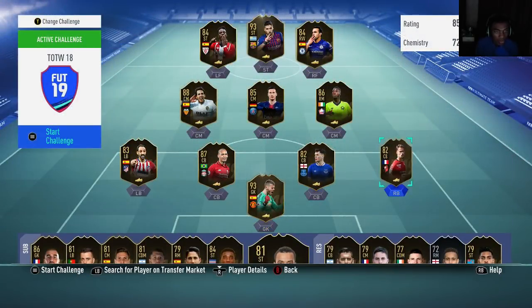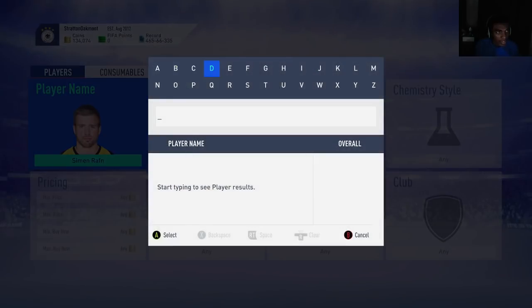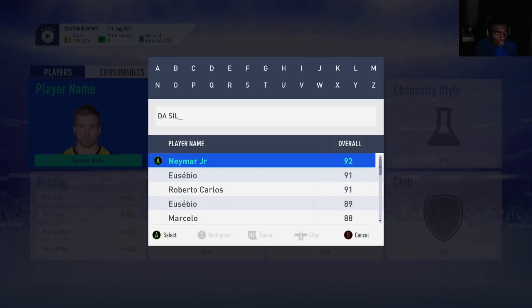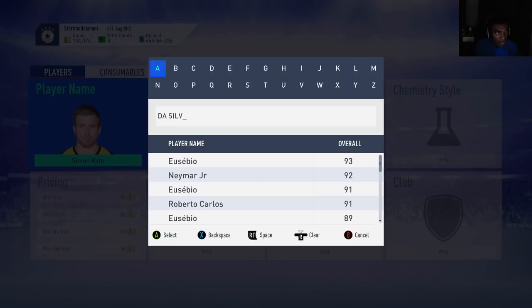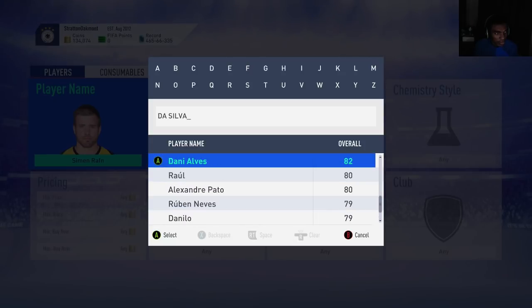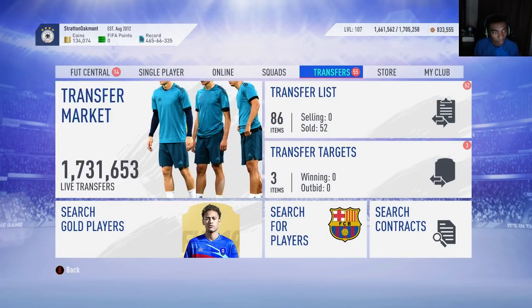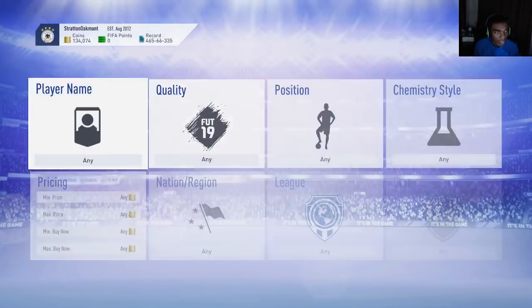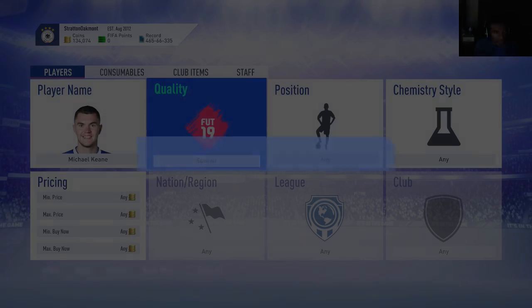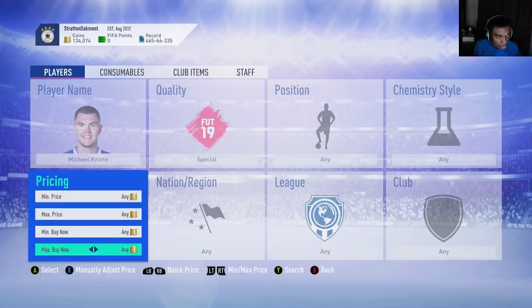I'm going to show you the most efficient way to snipe these cards. You go to the transfer market and type in Da Silva — let me find him. I might have to put in his full name. I can't find him, so let's do a different one. Let's do Keane. Michael Keane — I want to make sure he doesn't already have an inform. Okay, I don't think he does, so Keane is perfect.